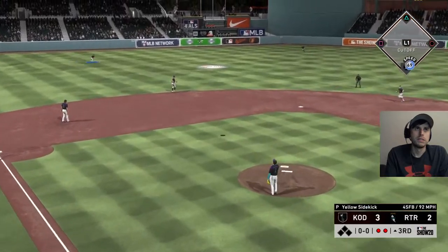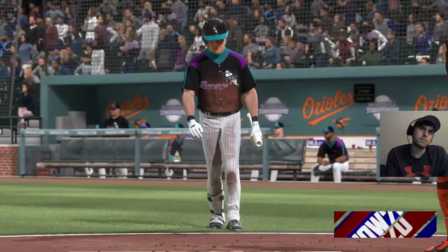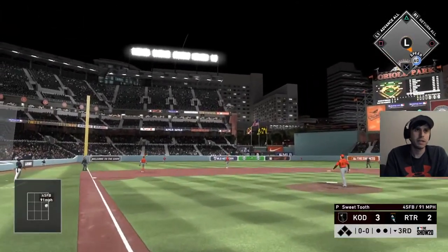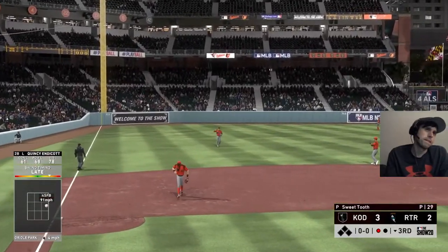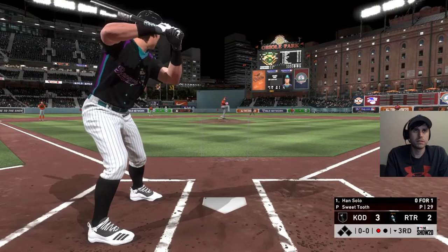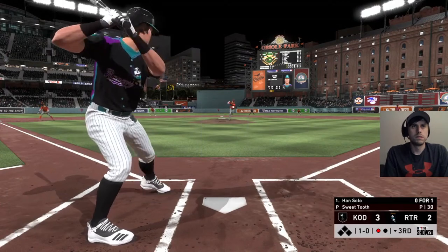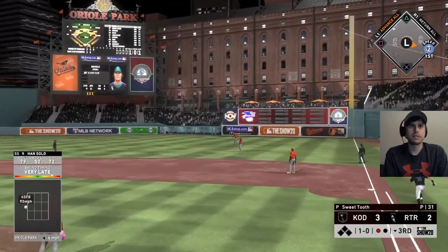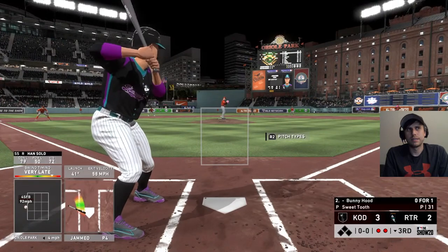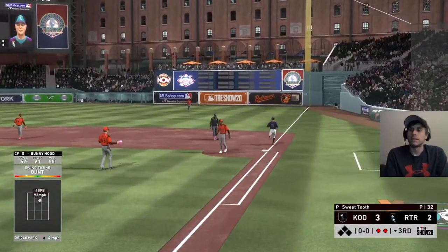Thumper lifts that one to shallow left field — Jigglypuff is there. Heading to the bottom of the third. Clancy leading off — little flare but it won't get down, nope. Han Solo our leadoff hitter takes the heater up and in. Little flare to second base, they'll get there — quickly two away. Bunnyhood — going to try one bunt, just one. That is pretty good but not good enough — three quick outs.